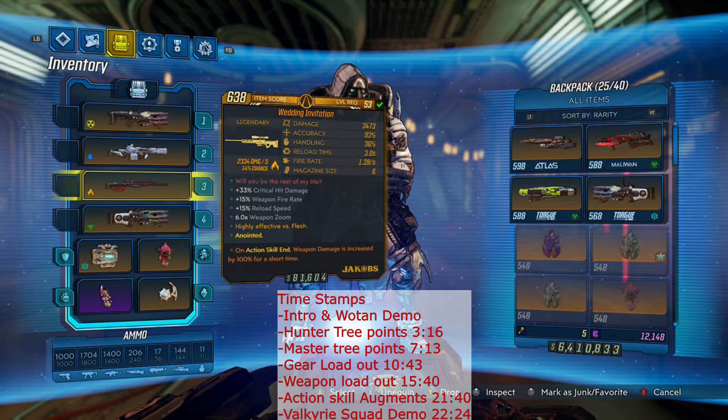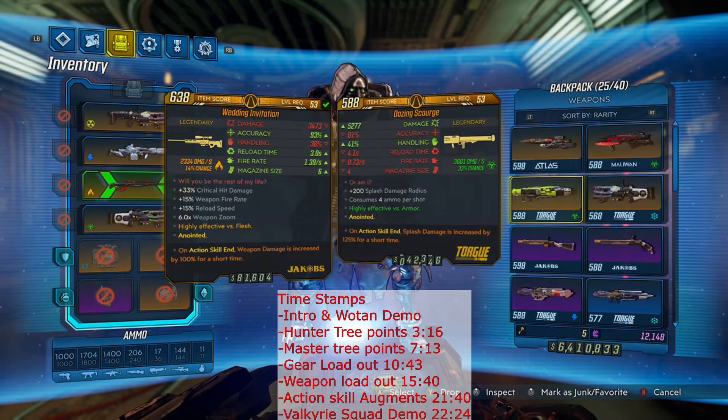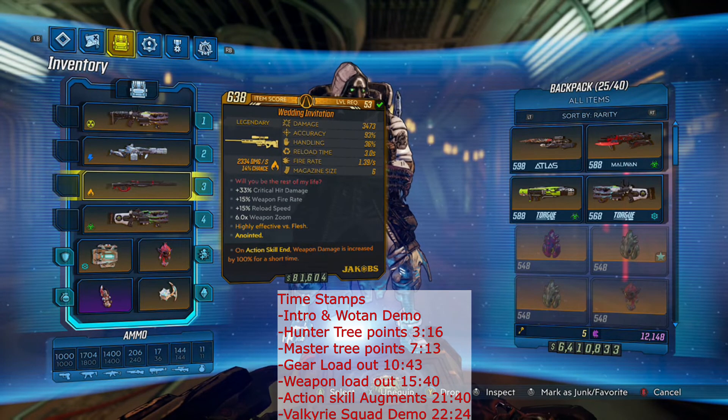Some buddies helped me out and we got the Wedding Invitation with Gamma Burst anointment — that must be in my bank. I was using it in the playthrough you saw. With it you get that bonus Gamma Burst radiation damage on top of the gun's already great damage. This gun is also helped by the splash damage buffs we have on this build because its ricochets actually deal splash damage. What's cool is we're getting fire damage from the gun, the ricochets are cryo, and then we're getting radiation damage with the Gamma Burst anoint — three elements simultaneously.